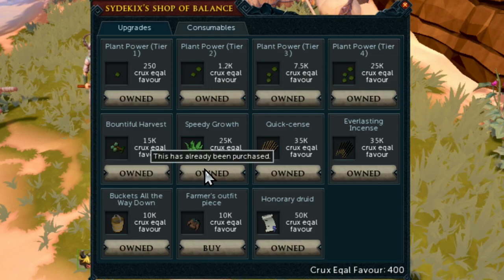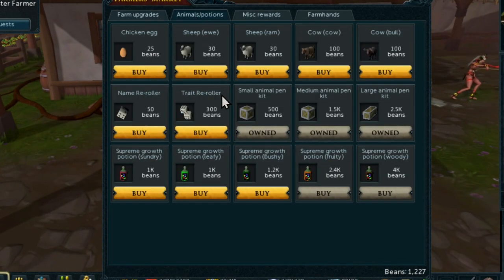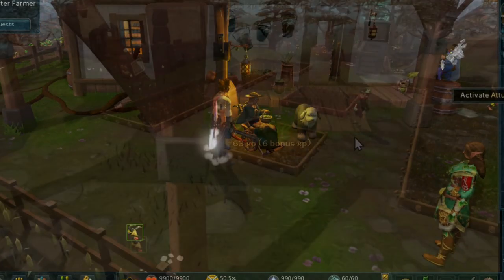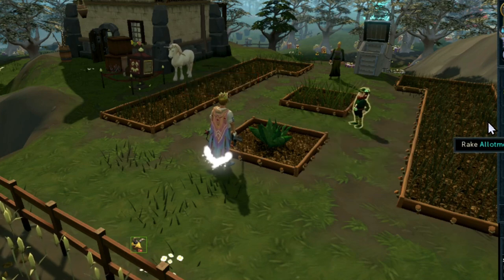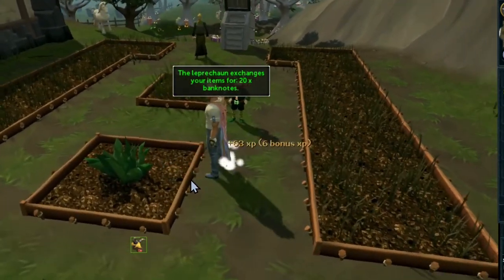Here are some pro tips to make it even quicker to get your points. First: growth potions. Go to the Player-Owned Farm, buy growth potions with beans, and if you have a lot of beans that is definitely the way to do it. I'd highly recommend buying as many growth potions as you can before you even start to get a head start. I nearly reached upgrade three of the seed amount just from growth potions, and some people may have enough beans to complete this entire grind with just growth potions.